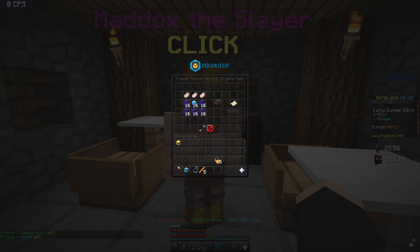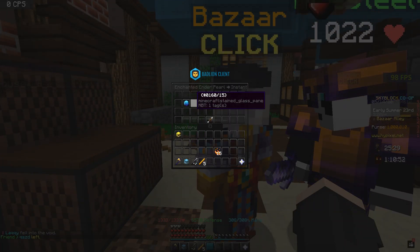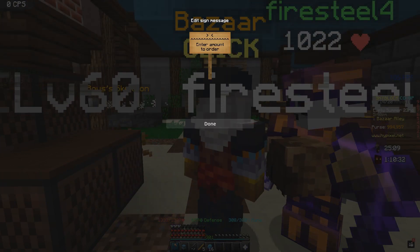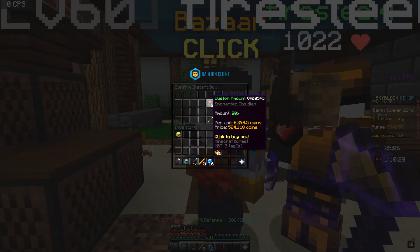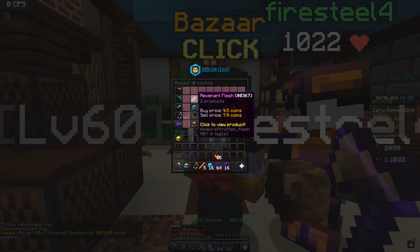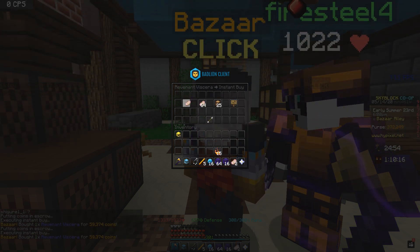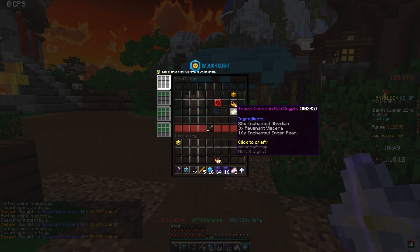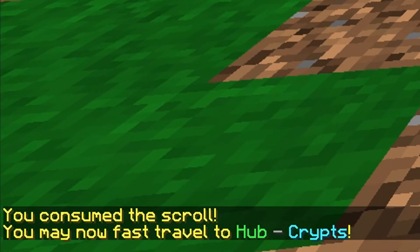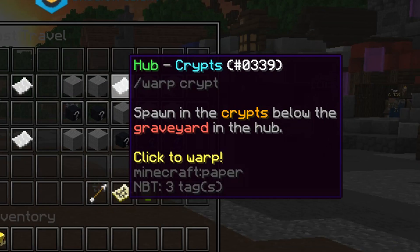I'm pretty sure these scrolls are a one-time thing, so you only have to craft it once and then you have access to that warp forever. So it's not really that bad even though the recipe is kind of expensive for new players. We're just going to buy them real quick — buy like a stack of these. We need 80 of this. There you go, that's 500k. I'm sad now. And then we need three Revenant Viscera — this is cheap, cheaper than I thought. Now we have all the ingredients and I can just craft the scroll just like that. I just have to consume it — right click, consume it, and then I officially unlock the Crypt warp.